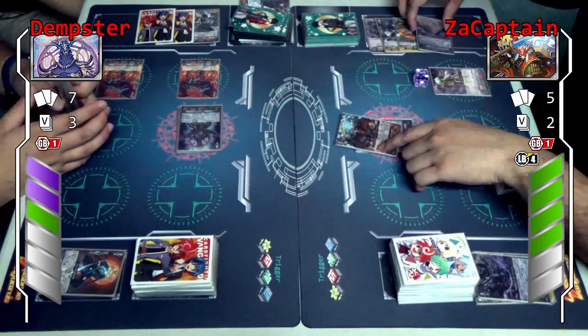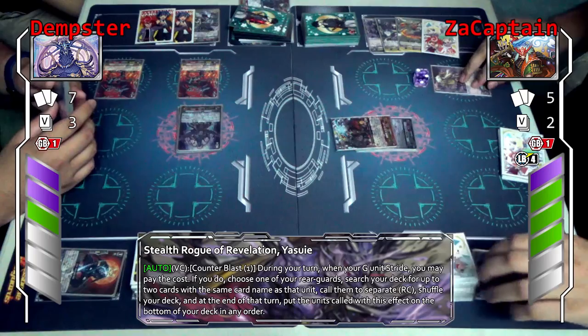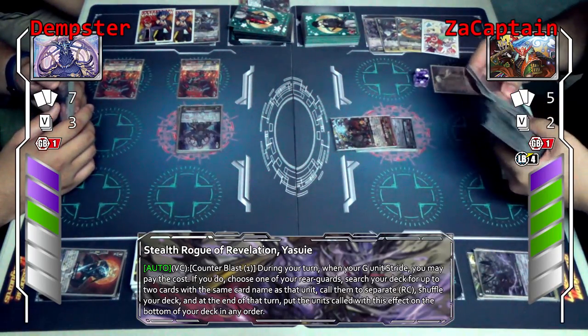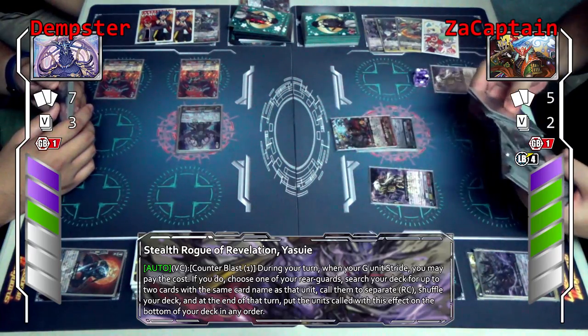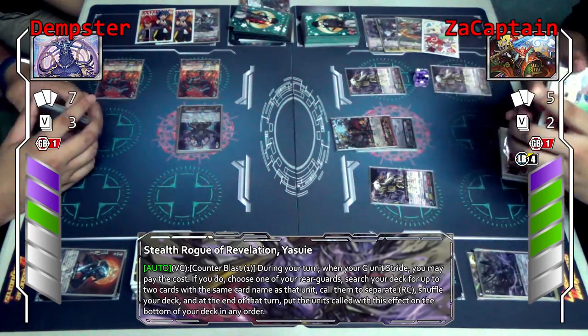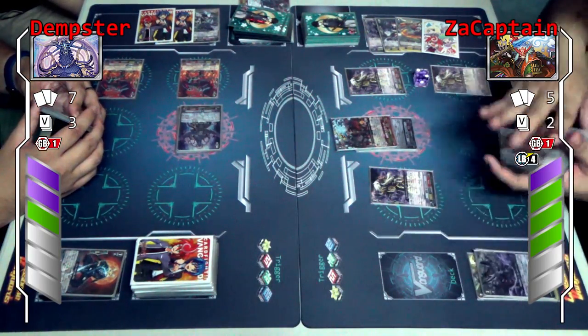I'll activate Yasui's skill from the first one. I'll choose one of my rear guards — in this case this one — then I'll search my deck for up to 2 copies of the same unit and call them to rear guards. And they'll turn to go to the bottom of our deck. The Only G-Blade is to make sure that I can make use of Yasui's skill.